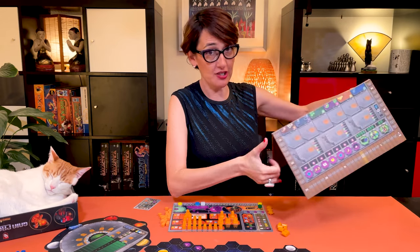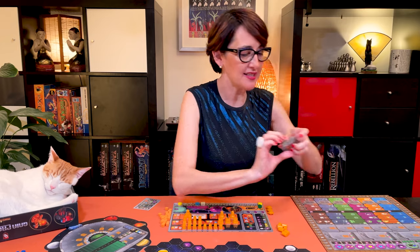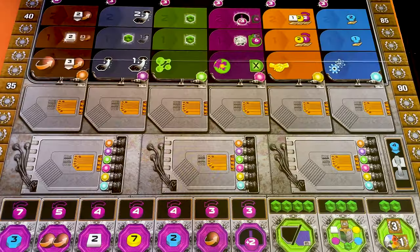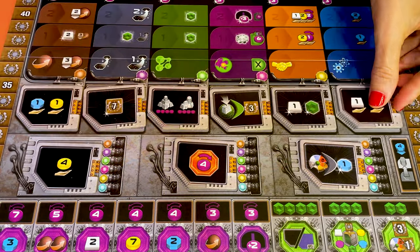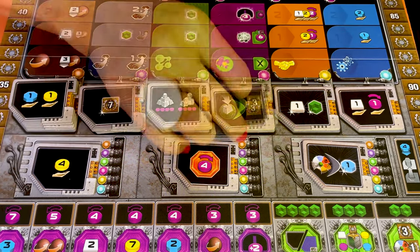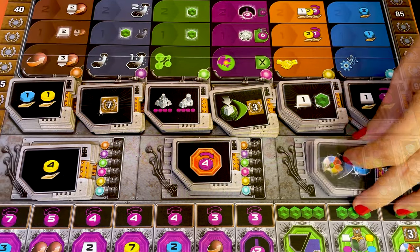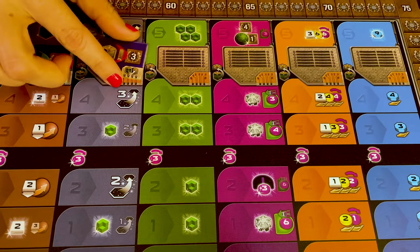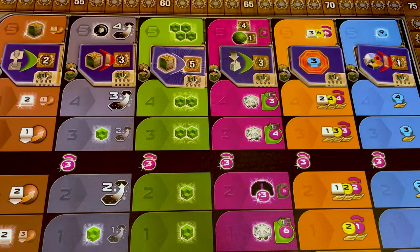Now let's take the research board and put it close by, and then take the nine standard tech tiles, the ones that have a green symbol on the back. Shuffle them and place them randomly face up on the nine tech spaces at the bottom of the research board. Then sort out the remaining tech tokens and place three more of the same tech on each space, so you have nine stacks of four tiles each. Shuffle the 15 advanced tech tiles, and then randomly place one on each of the research areas between level four and five, then return the others to the box.